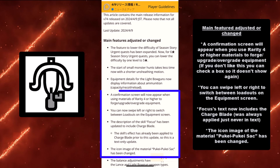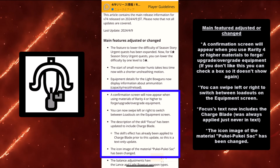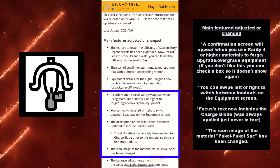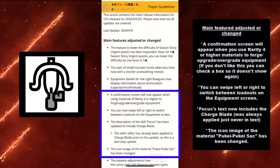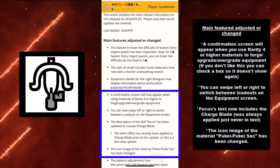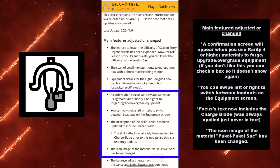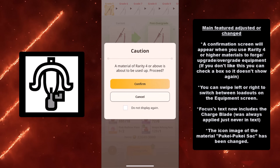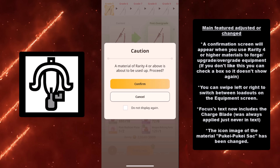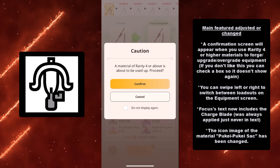In addition, a confirmation screen will appear when you use Rarity 4 or higher materials to forge, upgrade, and overgrade equipment. If you don't like this, you can check a box so it doesn't show again. This is great if you're upgrading multiple times, but it's only Rarity 4 and above. This really helps if you are going to accidentally use your Wyvern Gem Shards to put a piece of armor to grade 8 when you don't mean to — this is the failsafe for that.